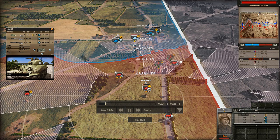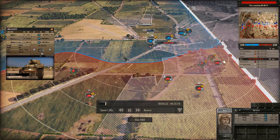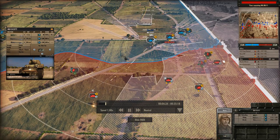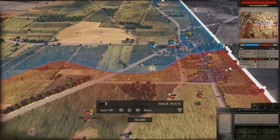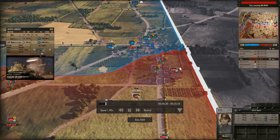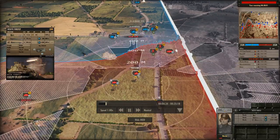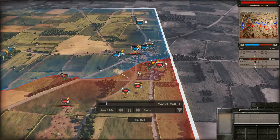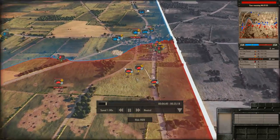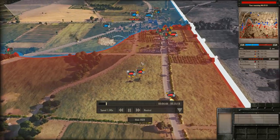Now I'm realizing he has these other two vehicles here pushing around the side. I'm trying to get my armored car into cover behind these trees, but he forces them back. This is kind of a problem because now I know he has a really strong armored force really close to my Firefly. Ideally, I want my Firefly engaging at a lot longer range, so I'm smoking to push back and cover a little bit of a withdrawal.